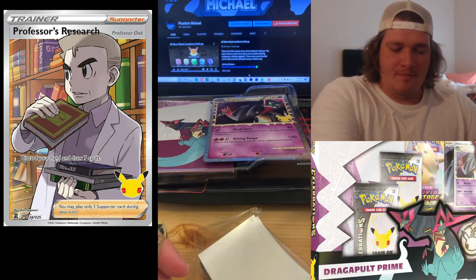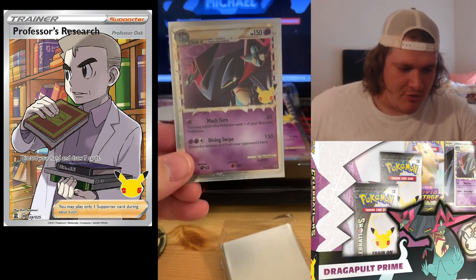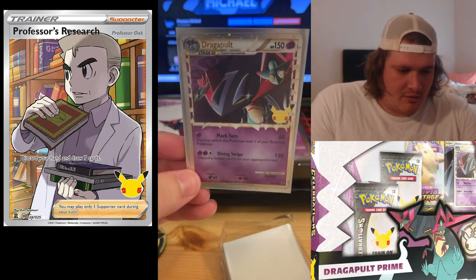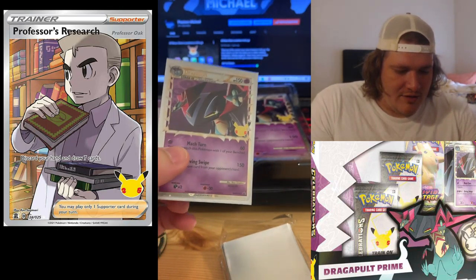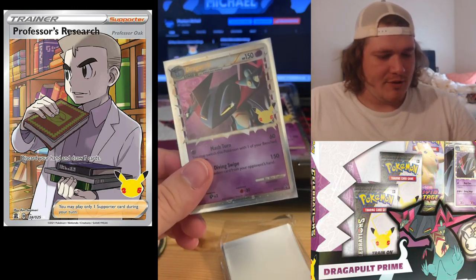We have two Celebrations packs, one Vivid Voltage pack, and the beautiful Dragapult Celebrations card — styled like an EX card. I love the dream piece poking out there, my boy. This is a Psychic Pokémon card, and it is really sharp looking. Look at the borders — if you just turn it right you get that nice view around there, right there on the left-hand side of the screen. Really cool looking card.